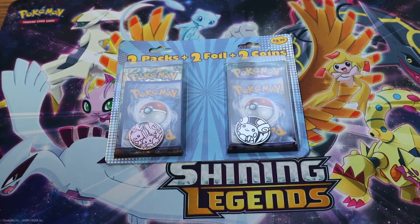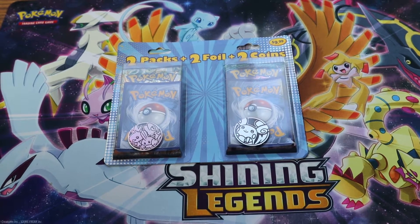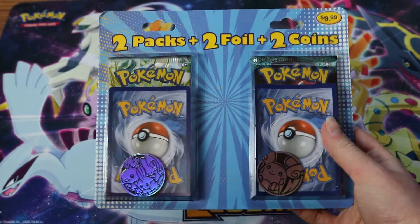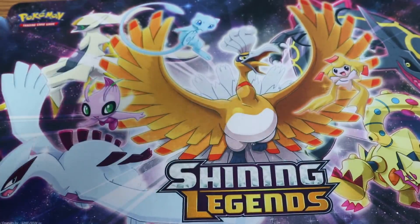Hello Pokemon fans! My name is Yukimon Girl and today I'm with Ryan and Taylor. We're going to open up some Pokemon packs. This one is Ryan's. It comes with two packs, two foil, and two coins.